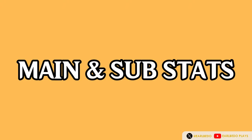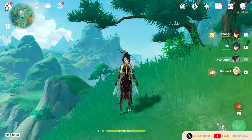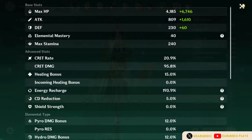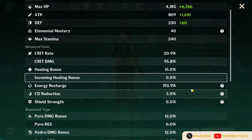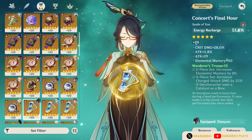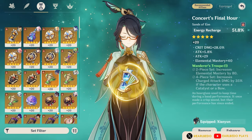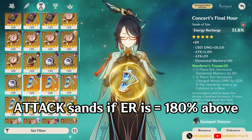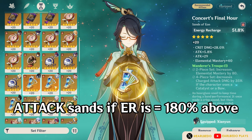Before we talk about artifact sets, let's go over what stats Shan Yun should have. Obviously, we should make sure she has very high attack since her healing and damage buff depend on it. Equally important is energy recharge. She has a fairly high burst cost of 70, so the safest ER to aim for is 180% to 200% or more, though this can go lower depending on the team and her weapon. For her Sands, you may use either attack or ER main stat.